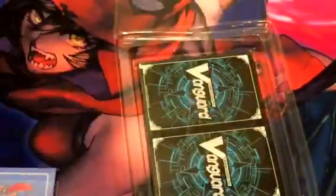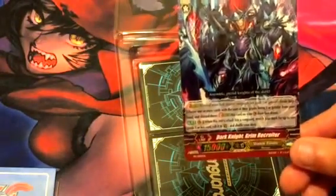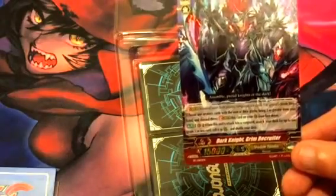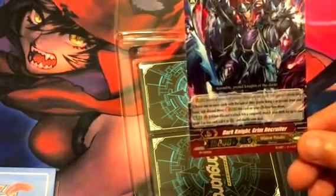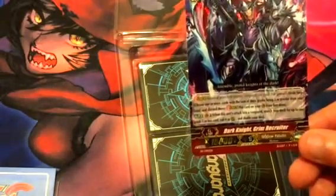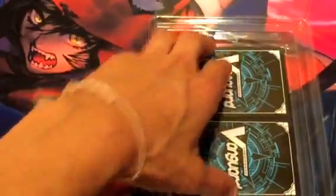Now let's see, for those curious what the promo card does — let me focus. So when this unit attacks and the attack hits vanguard, search your deck for up to one grade one or less card, call it to your rear guard, and shuffle your deck. That's what this does.